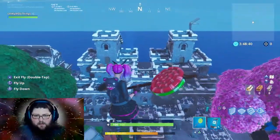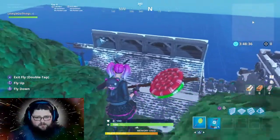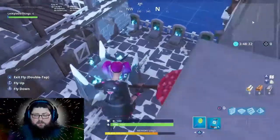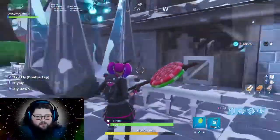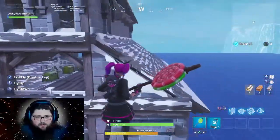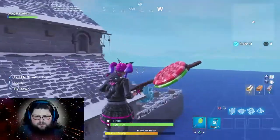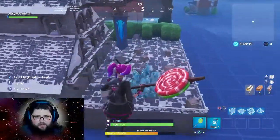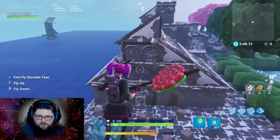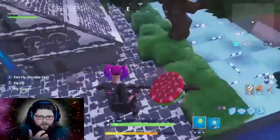I didn't know what else to add, so I added a little castle over here and a little stable area. There's also a miniature graveyard, similar to the big one I've got on what I call the frozen fortress. I don't really know what to call this place because I kind of want it to be a mixture of all different things that you can find.